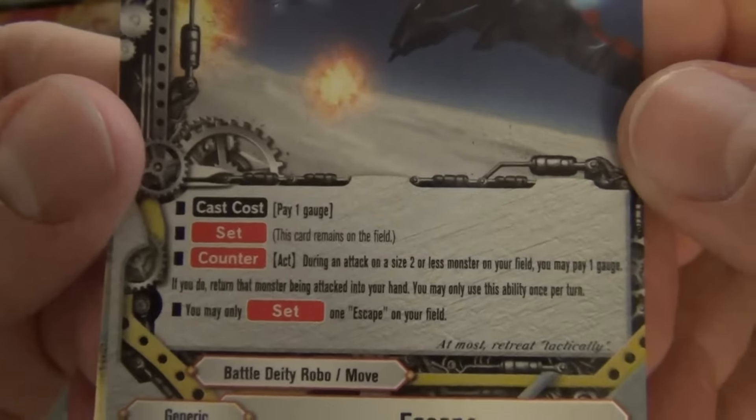Reprint for Death Damage. Star Dragon Meteoroid: 5/2/3, size 2, call cost 1 gauge. When this card enters the field, you may equip an item from your drop zone by paying its equip cost. There's a reprint.